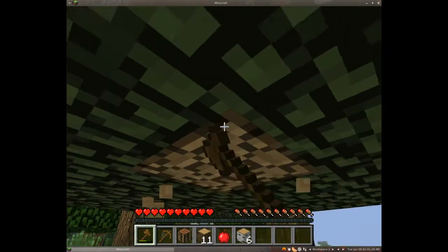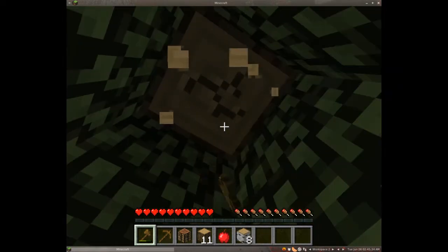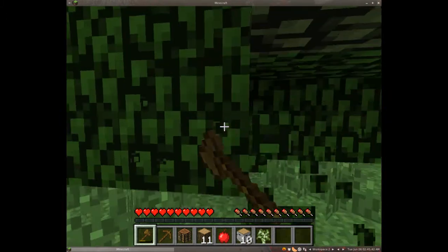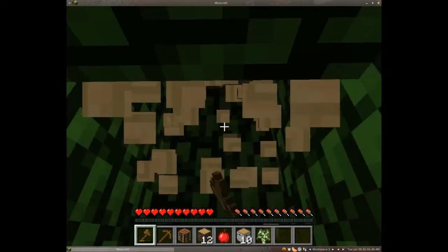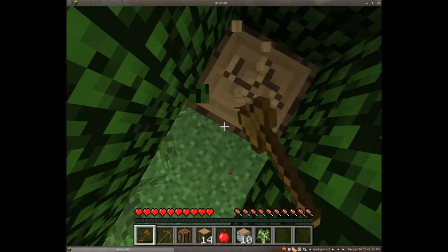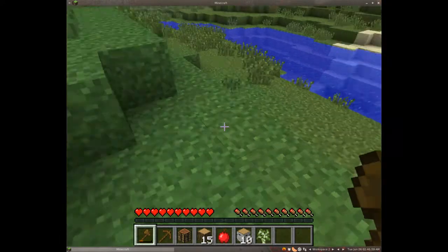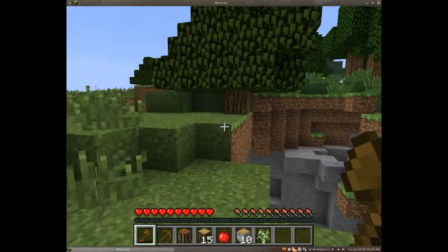In survival you gather materials, craft things, and build with them. If you die you lose everything you're carrying and have five minutes to retrieve it before the game removes the items. One cool thing: if the game shuts down, your dropped items are still there when you log back in — so if you die, get frustrated, quit, and come back later, you can still fetch your items once you've cooled down.